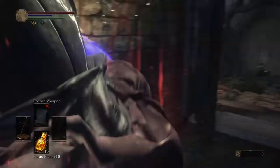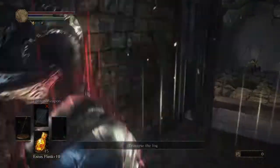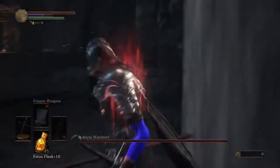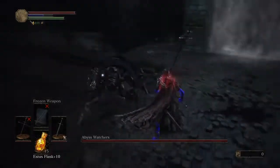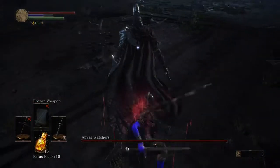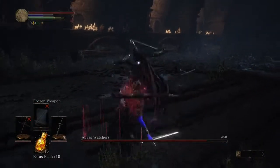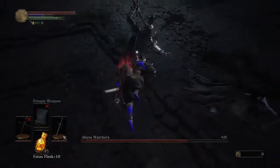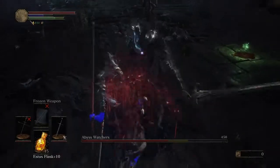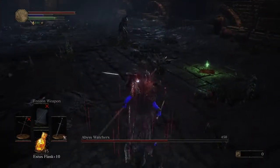What matters is that I get the weapon art buff off. The enemy didn't follow me right there, but it doesn't matter if you get hit. What does matter is that you get the buff off, because then he will infinitely roll around you in a circle, which allows you to get free backstabs, which leads to free charged R2s.